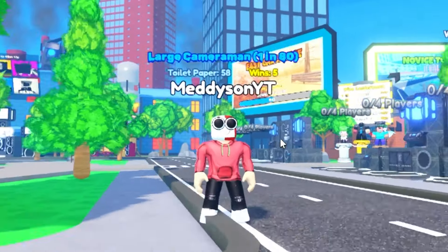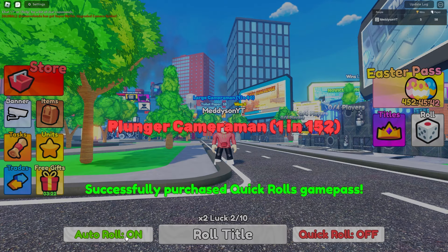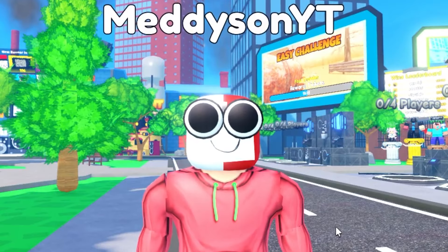I'm going to sit here for a little bit and try rolling some titles. There's a quick roll option that costs something - let's buy that. There's also an auto roll. All right, let's just sit here for a bit and time lapse this to see what we get.